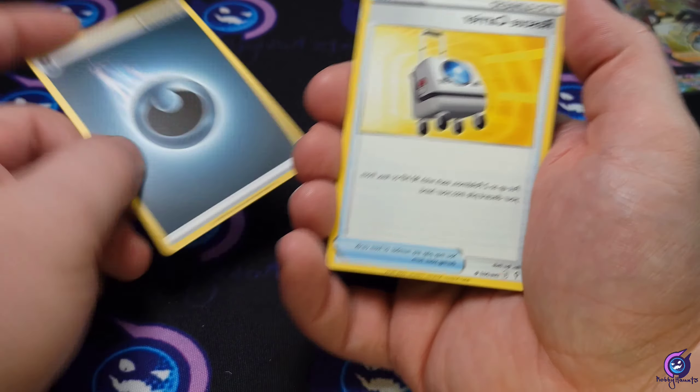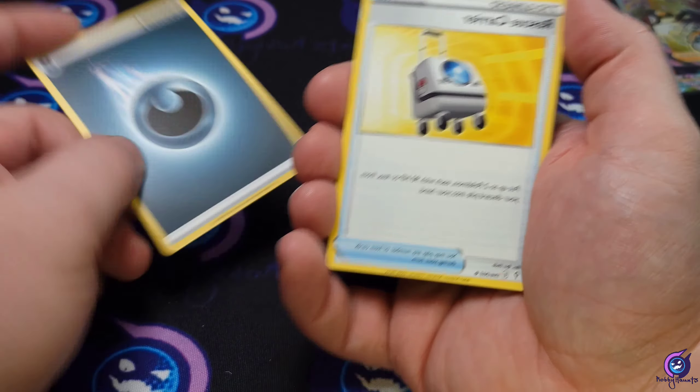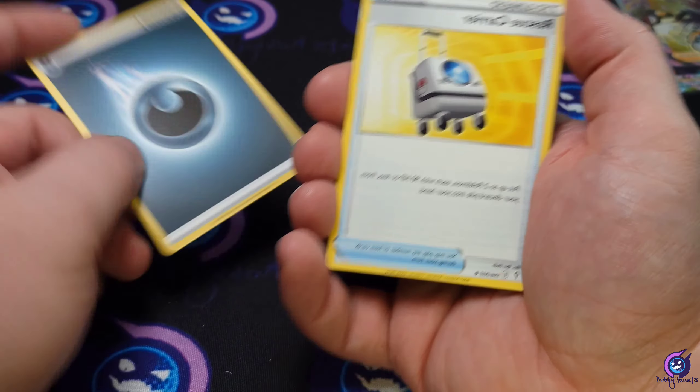Final pack of Silver Tempest and then we'll get to the Evolving Skies. Energy — got a Sigilyph, Golbat, Meowstic, Furret, Seedot, Pikachu, Ponyta, Venonat, Dewpider — got a Brandon reverse and an Lilligant non-holo. Not too bad — we got two trainer galleries and a V-Star out of Silver Tempest, we can't complain with that.